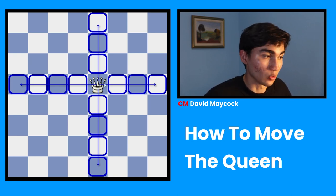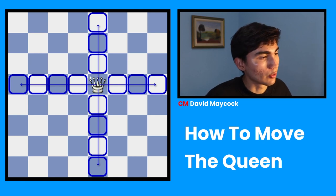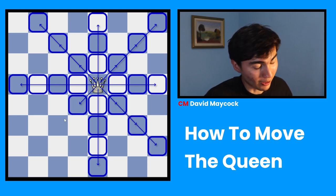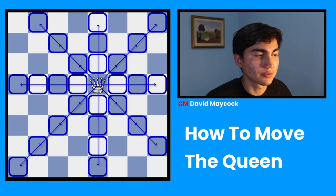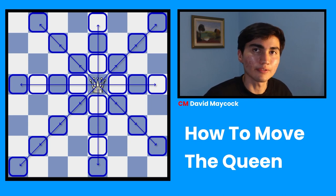On top of that, that's the way a rook moves. But this is where it gets exciting, because the queen can also move diagonally — the left side diagonal, the right diagonal — which makes it very flexible and very powerful. It can go to so many squares. If you count the total amount of squares this queen can go to from the center, you're going to realize that it can go to 27 different squares.